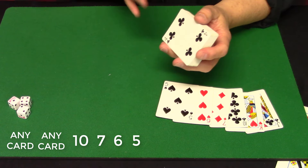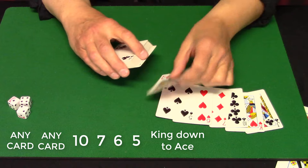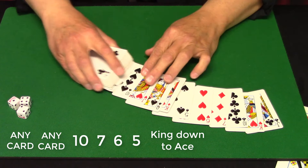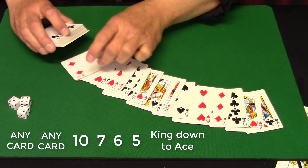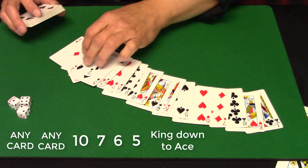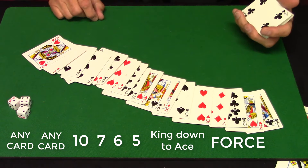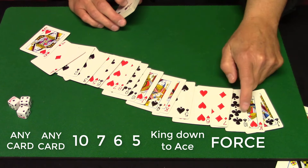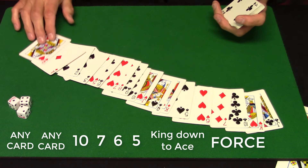Next, we're going to put cards King descending down through Ace: King, Queen, Jack, 10, 9, 8, 7, 6, 5, 4, 3, 2, Ace. And then one final card — our force card. So to summarize: any two indifferent cards, a 10, 7, 6, and 5, then King through Ace, and then our force card.